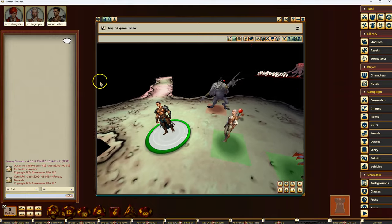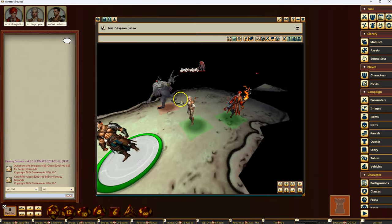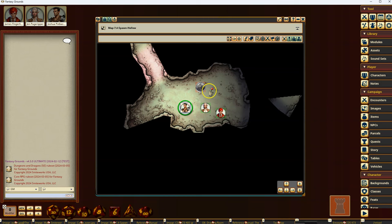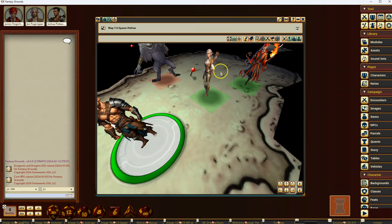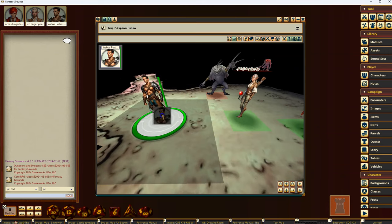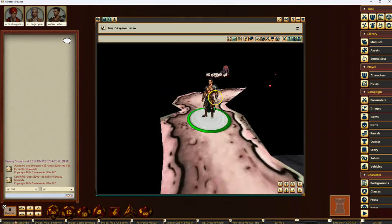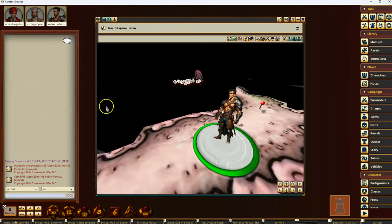In camera mode you can hold spacebar and move the mouse to do a mouse look. You can use W, A, S, D to move around. Q and E will rotate the camera, and X and C will raise or lower the camera. Those also work in 2D mode — W, A, S, D are very common within a lot of game systems, and X and C act as a zoom level, raising or lowering the camera from the floor. So dropping back into camera mode and getting a good viewpoint, this is now like what the character sees. I can move them around by clicking and dragging, and follow the person around.